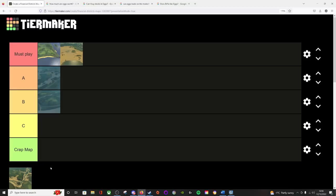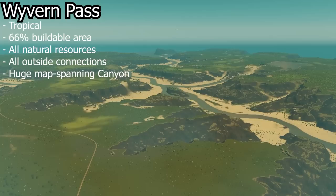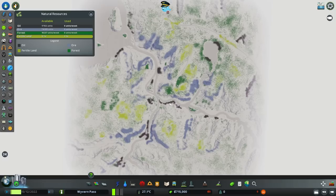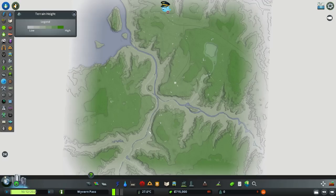The last map on the tier list today is Wyvern Pass. This one is going to be a must play for some and a crap map for others, so because of that I can't really decide where it falls — it's going to go middle of the road. Wyvern Pass is a tropical themed map with a 66% buildable area, all outside connections, and all available natural resources. There's a ton of ore but almost all of it is on mountain ridges, making building on it extremely hard. Wind is pretty much on top of the mountains with almost no wind down in the canyon.